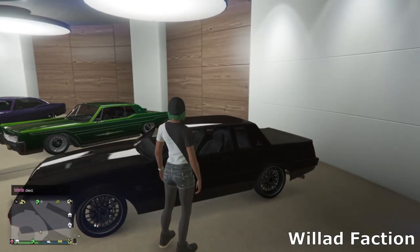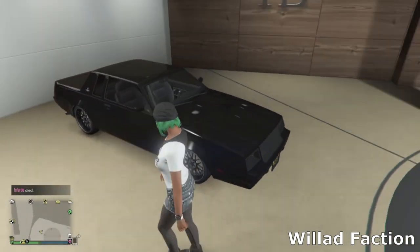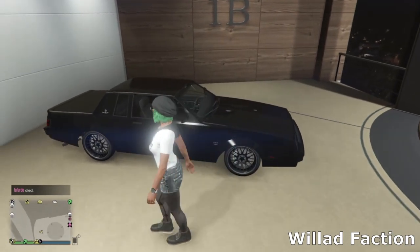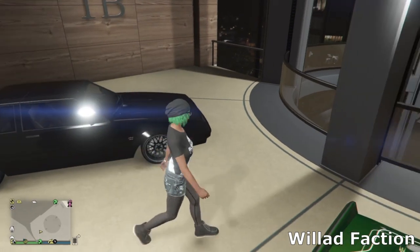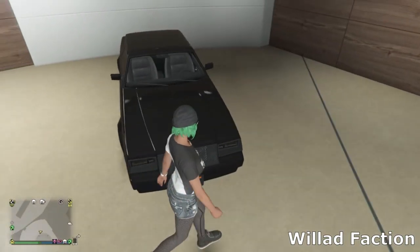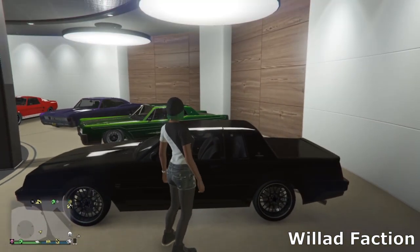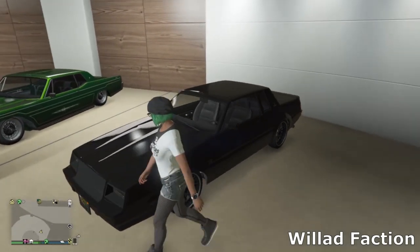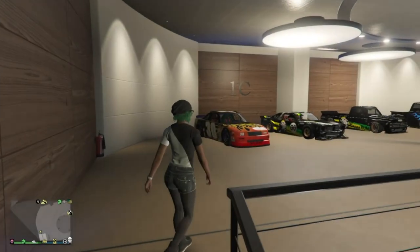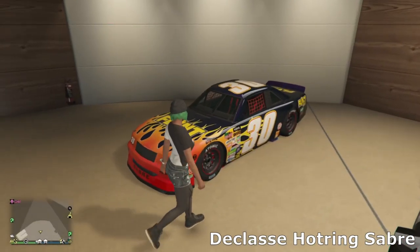Then we've got the Willard Faction — just the regular version, not the custom, because the custom low riders have really small wheels and it just didn't look right on this car. I like the wheels to be nice and big. This is a really cool and very underrated car — it's based off the Buick Grand National, and they actually had one of these in Fast and Furious as well.